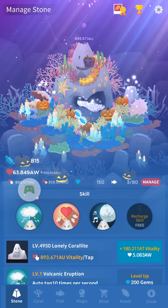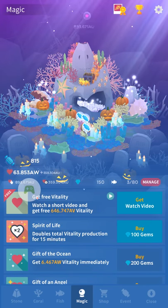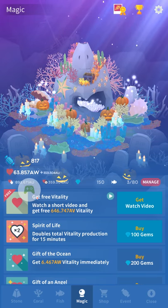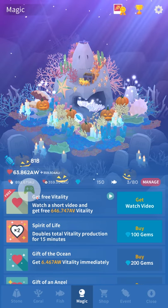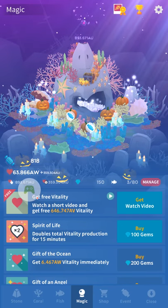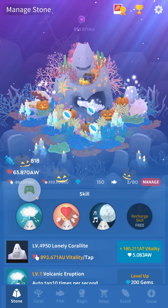You might have forgotten this is even a thing, but it turns out the way candies work is they're multiplied by vitality multipliers, even though it starts off at one. So Song of the Moon and Spirit of Life both multiply. So what we're gonna do is first make sure our skills are fully recharged, including the recharge skill.